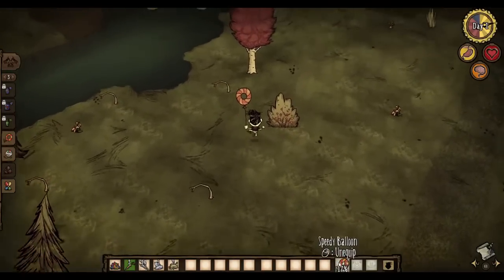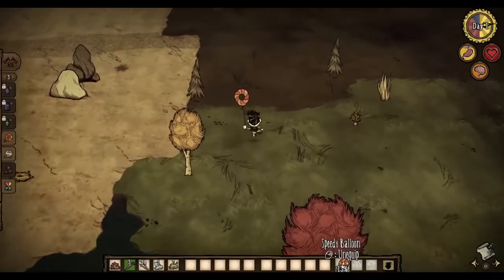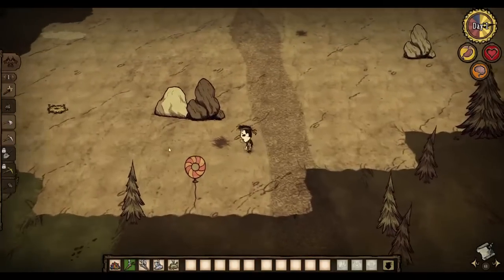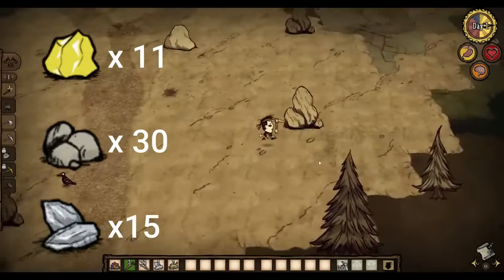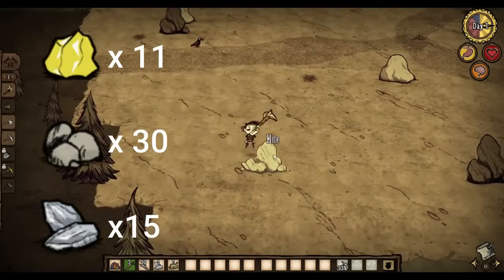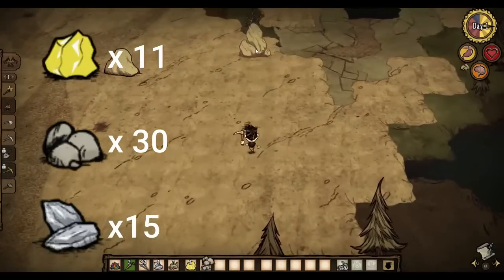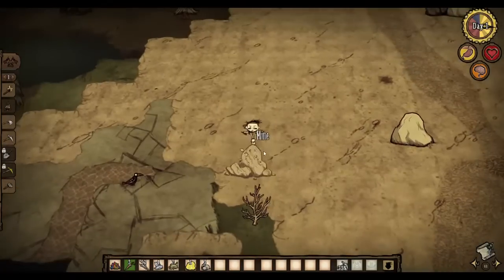The mosaic biome will most likely be near spawn and has a lot of rocks, flint, and gold, so use more speedy balloons if you need to in order to make your search go faster. If you happen to come across another biome that contains lots of minerals, just go there instead. Once you are there, you want to get at least 11 gold, 30 rocks, and 15 flint. The 11 gold will be for a science machine, an alchemy engine, a beefalo bell, and the saddle. Since Wes has such low stats and deals 25% less damage, it's unsurprising that the best option for him in combat is to use a beefalo.